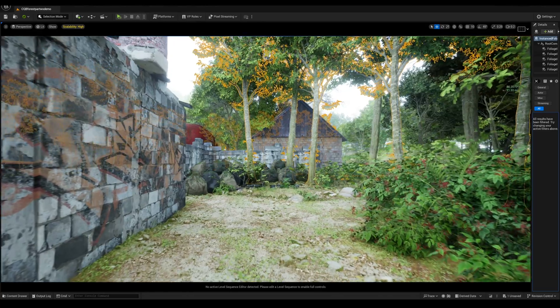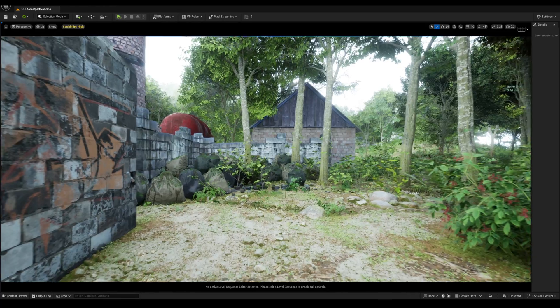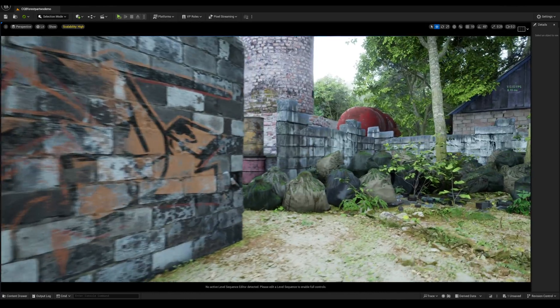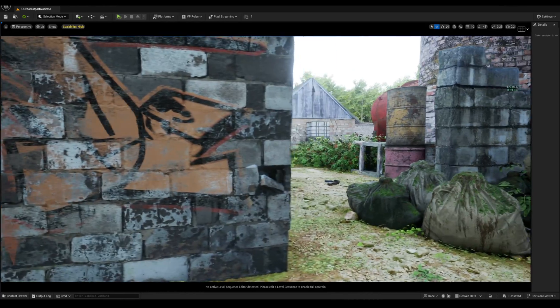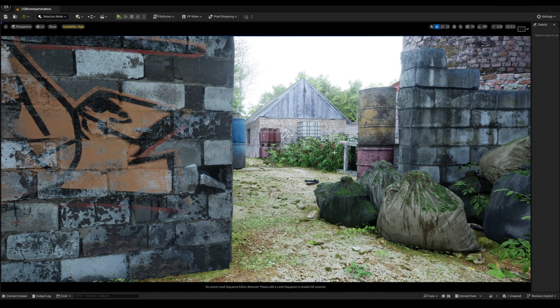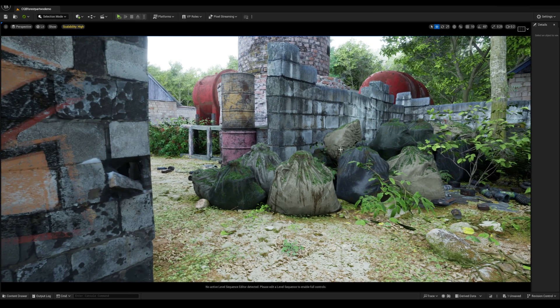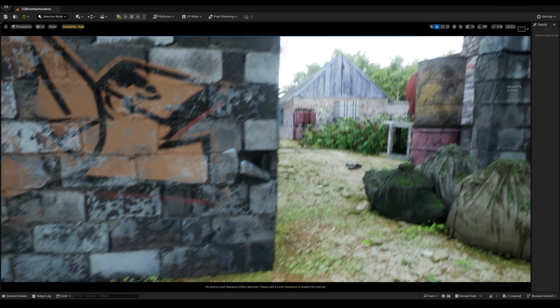We're getting about 88 frames per second — I'll press escape so you can see better — about 107 to 120 FPS right now. This is really running in real time. One of the things I was seeing in the comments is people saying we're never gonna see graphics like this in 20 years, but I kept telling people you are a lot closer than you think. I'm not running any DLSS 3.5 or anything — this is really the raw power of the RTX 4090.